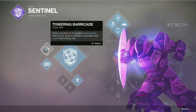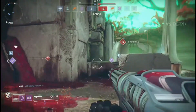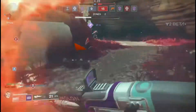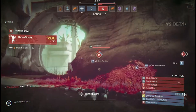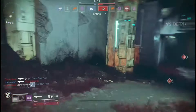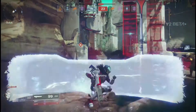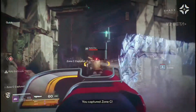Next we have the new class ability: the barricade. You can have towering barricade, which is a giant wall, or rally barricade. Rally barricade lets you and your teammates crouch behind it for cover, and when you ADS you instantly reload your weapon — almost unlimited ammo as long as you keep crouching and aiming. Towering barricade is better for PVP: it damages enemies who run through it, so they have to shoot it down, which gives you time to set up.